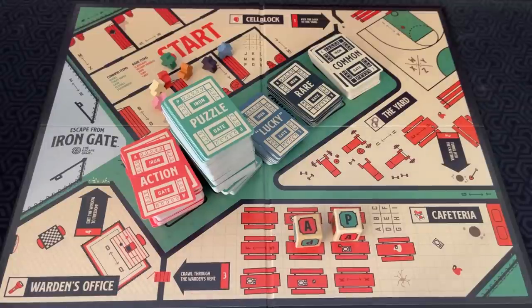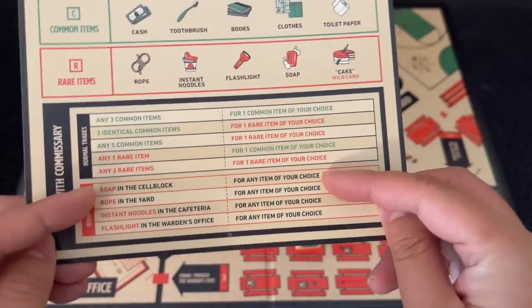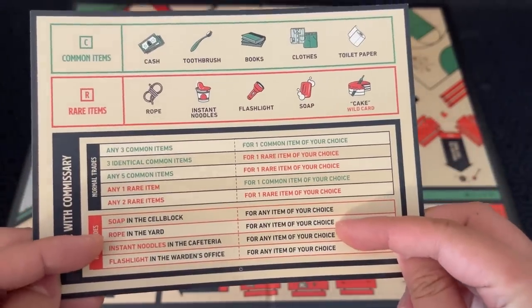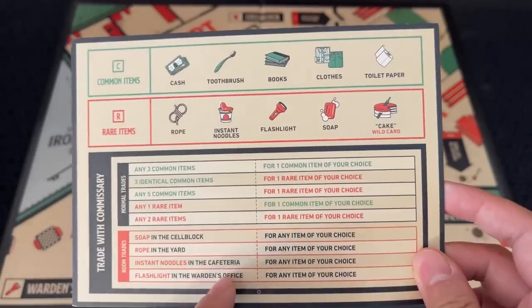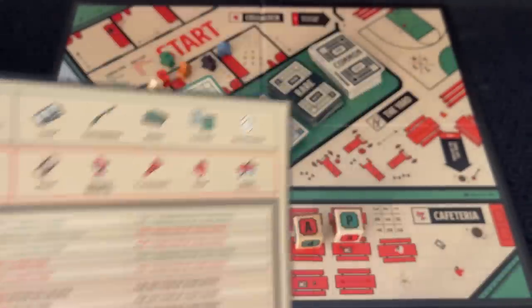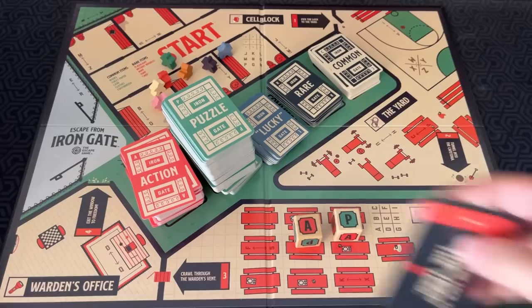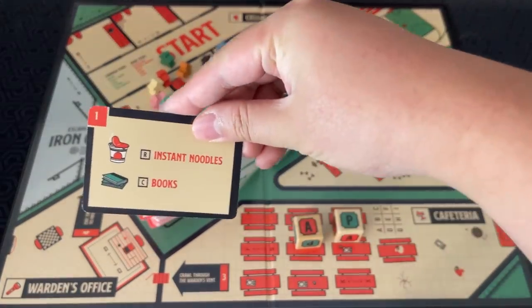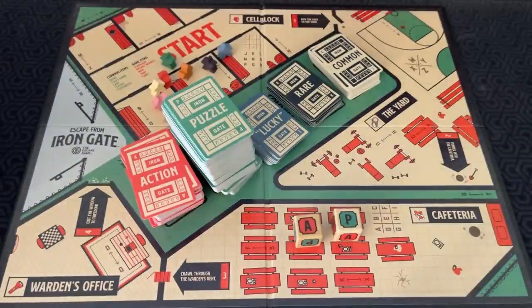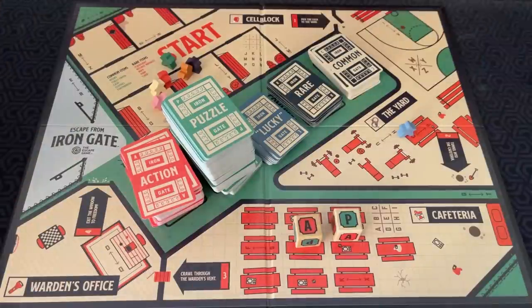There are also specific room trades you can do depending on what area you're in. For example, soap in the cell block always gives you any item of your choice. Rope in the yard — any item. Instant noodles in the cafeteria, rope in the yard, flashlight in the warden's office — those will give you items of your choice as well. Another action you can do is just pass a gate. If you have the correct items for your objective — for example, if my first objective was instant noodles and books — I can discard them and move on to the next area.